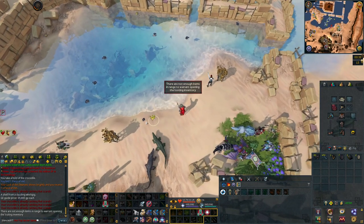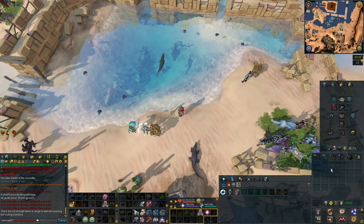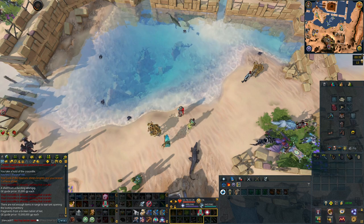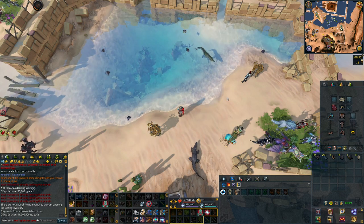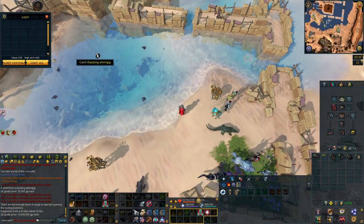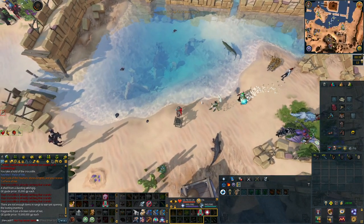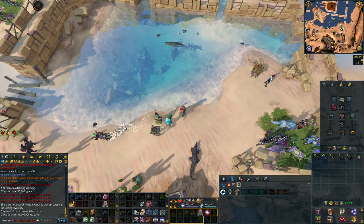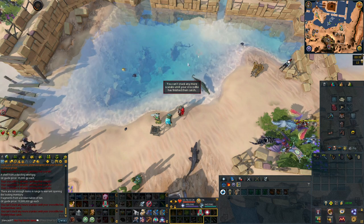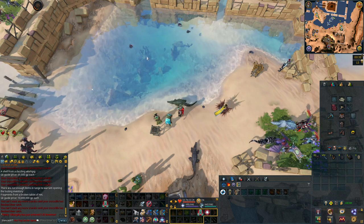I tested the XP rates from hunting the level 90 scarabs, and it looks like you will get anywhere from 300k to 500k XP per hour. You get about 500 XP every time you catch one of the level 90 scarabs, so it is pretty good. However, this does depend on how populated the area is, because you are actually competing with other players. It is not like other methods in the game where it is instanced, so it is a bit of a step backwards.